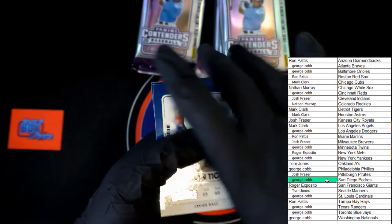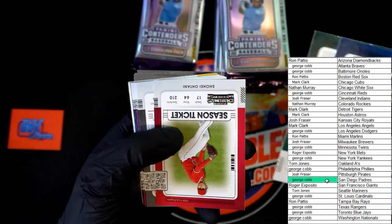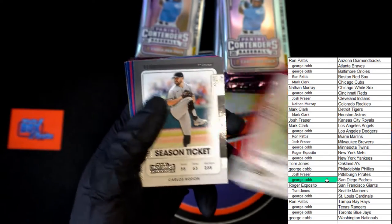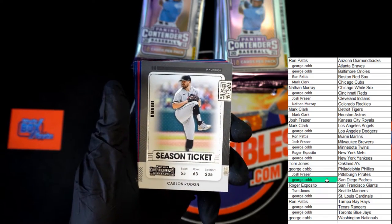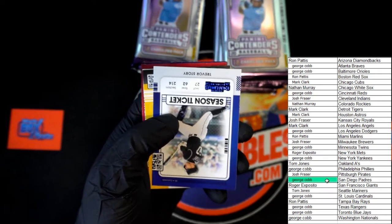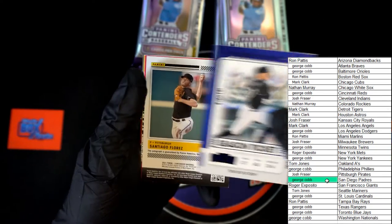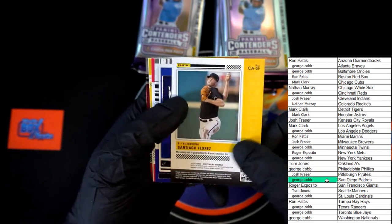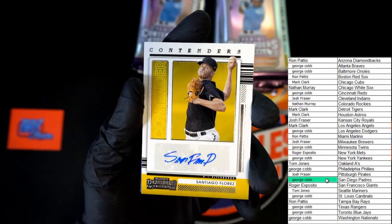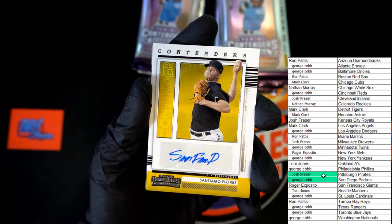Amir Baez, Shane Bieber, Chapman. Oh there we go - Shohei Ohtani season ticket, very nice - going out to the Angels. Rodon, Woodruff, Nola. And our blue foil: Trevor Story, going to the Rockies. Up next for Pittsburgh - Santiago Flores going to the Pirates. Josh F, that's coming to you, congratulations.